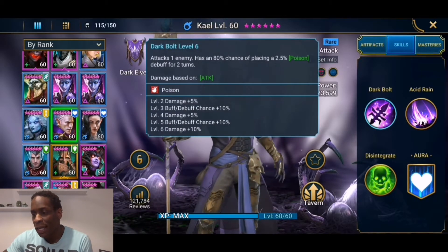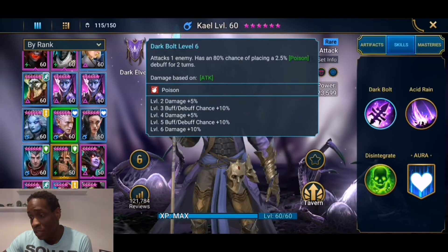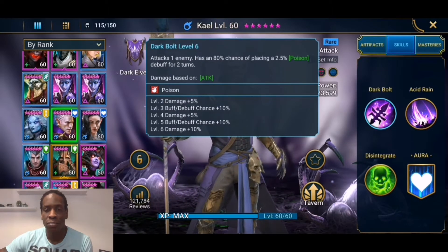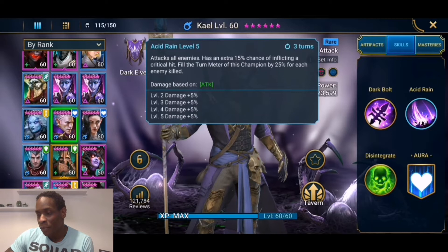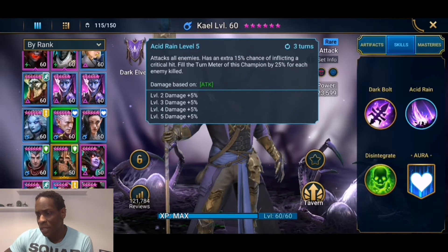On his A1, attacks with an 80% chance of placing a 2.5% poison debuff for two turns — that's booked up to 100%. With Kale, because he's rare, you pull him from a bunch of shards. I don't even think I used books on him; I think I just used other Kales to get him booked up. His A2, Acid Rain, attacks all enemies and has an extra 50% chance of inflicting a critical hit.